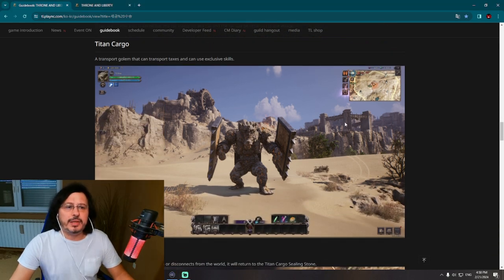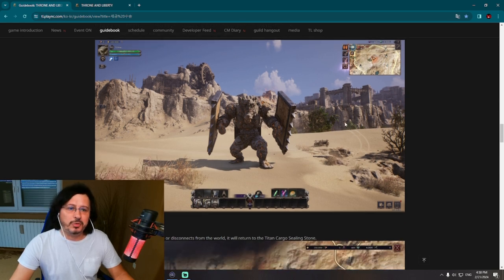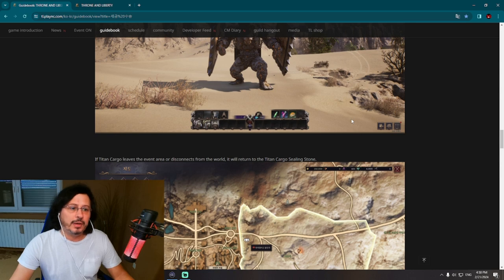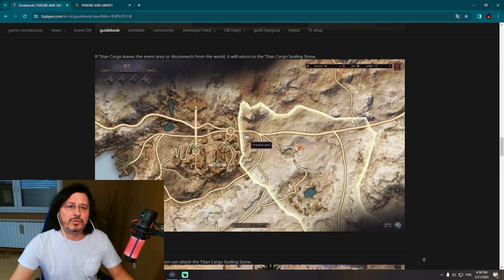The Titan Cargo is a transport golem that can carry taxes and use exclusive skills — there are only three skills on its skill bar. If the Titan Cargo leaves the event area or the controlling player disconnects from the world, it will return to the Titan Cargo Sealing Stone — basically the starting position outside Vilenta Village.